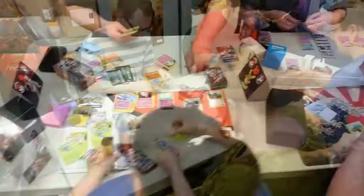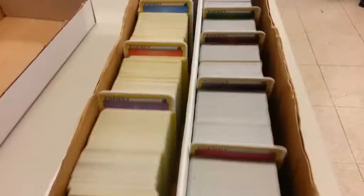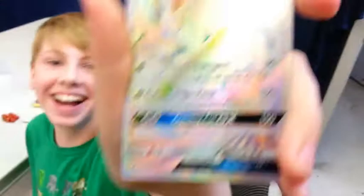Once the league organizer announces it's time to begin, players have 30 minutes to open all of their packs and construct a 40-card deck comprised of just those new cards, along with any basic energy cards they require, which will be provided by the league organizer. While the normal rules state a deck may not contain more than four copies of any particular card, that rule does not apply during a pre-release tournament — so if you pull five or more of the same card, you can include all of them.